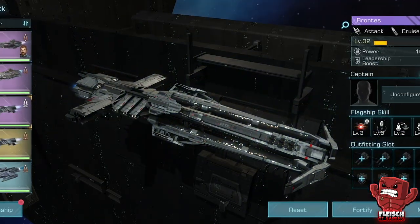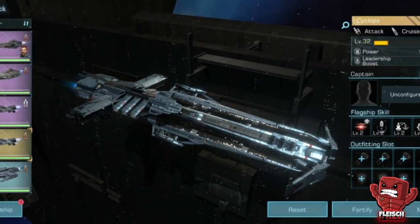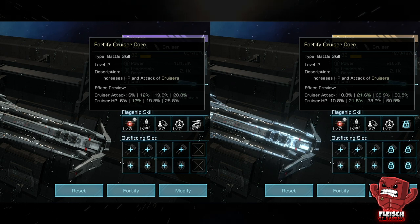Welcome! In this video we are going to test the epic Brontis with its upgraded legendary version the Cyclops. The Cyclops has the exact same skills like the Brontis, just in an upgraded version with higher values.